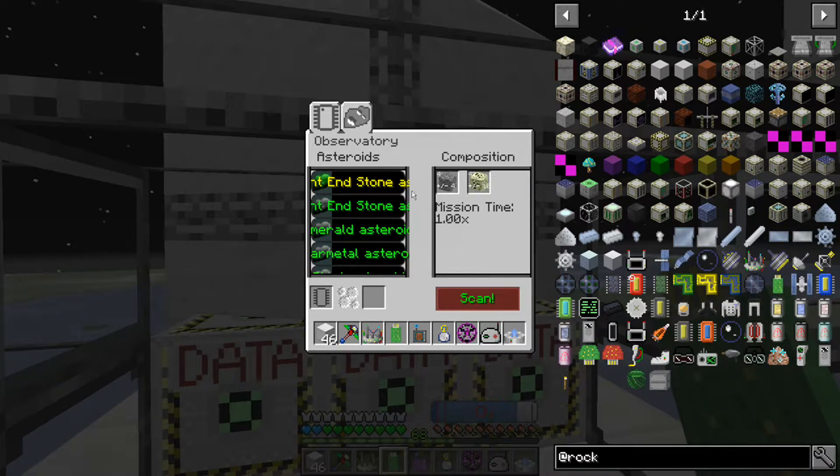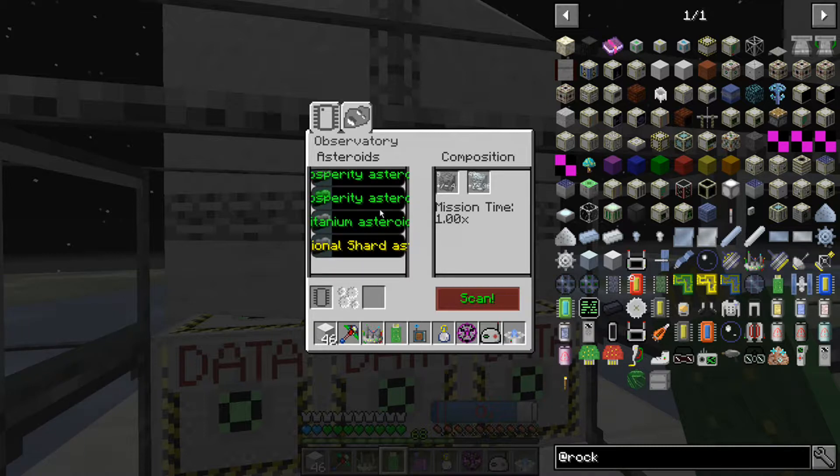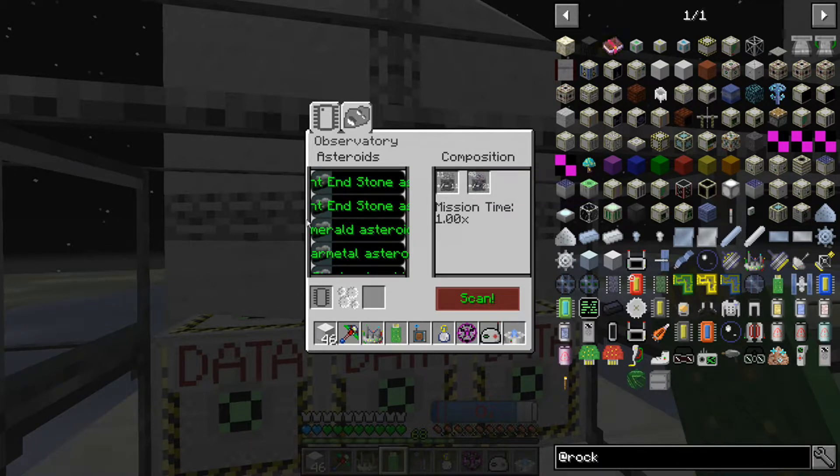I could build a space station to go get this stuff. Resonant end stone - I may actually have to do that. I have to build a spaceship with a guidance controller on it. Block of steel - wow, I want that. Is there a way to scroll this up and down? You right click to pull up and down. We got dimensional, draconian, titanium, prosperity, draconium. Let's click on draconium - nope, that only gives you 40. I think we might want to try out an end stone one.